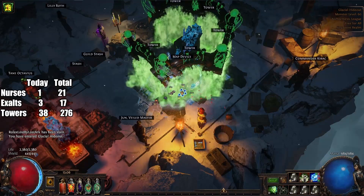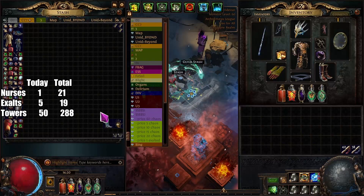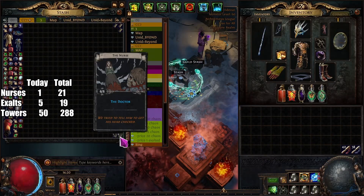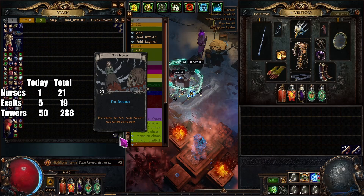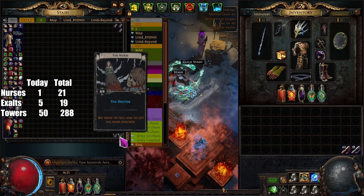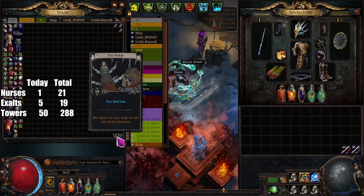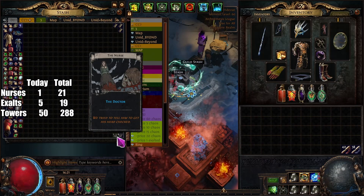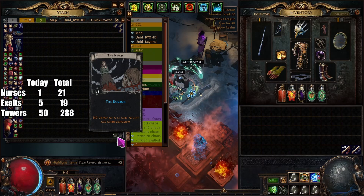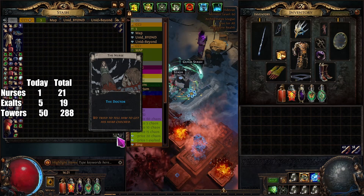Let's get into the character and the results. From tier 7, I got six Nurses over roughly 60 maps. On tier 11, I ran another 50 maps and got only one Nurse. Some people asked why I upped the tier if it drops less — is it better to stay at tier 7?